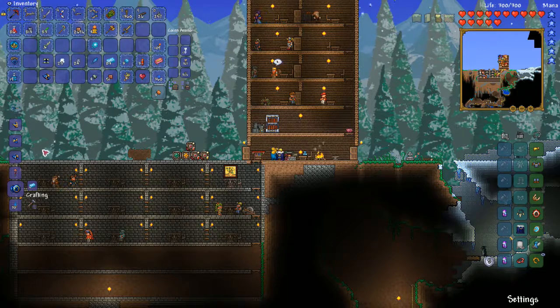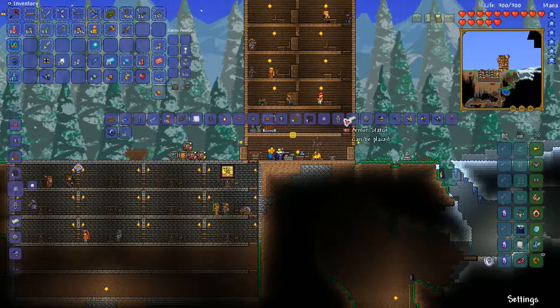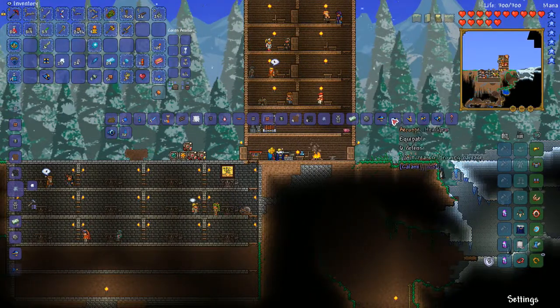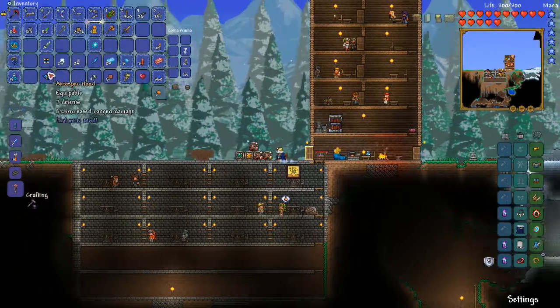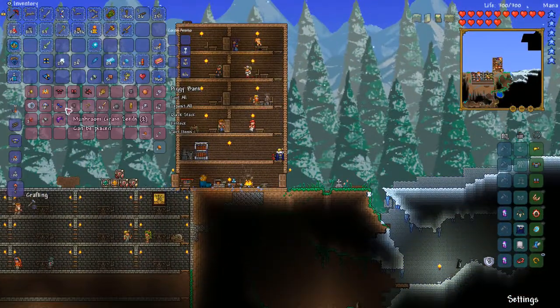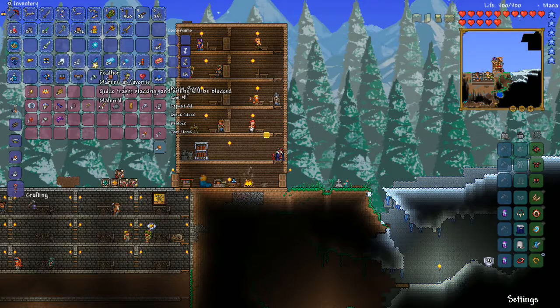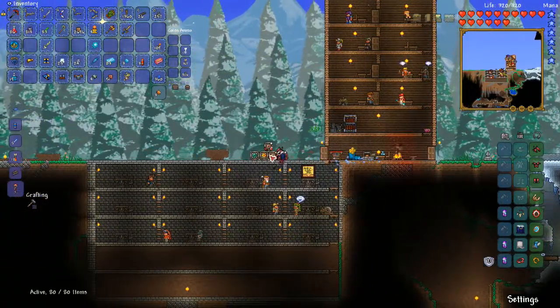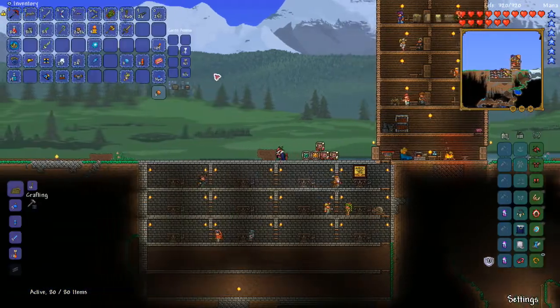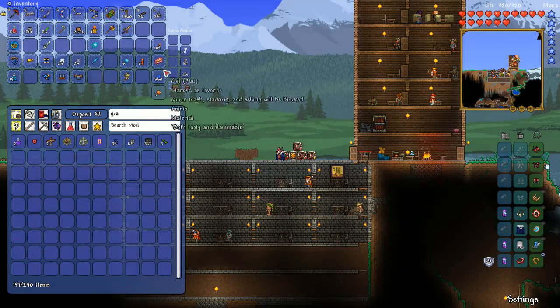The chest probably requires two feathers - yep, so we're gonna go up into the sky real quick and farm out some harpies. What's this? Aerialite headgear - throwing damage, cool. I don't know if this - oh crap, I stored it. Let me get that one thing - I stored my other set. Let me get my grappling hook, I don't know where it went. Do I have any rope? I do have rope, I'm dumb. Okay, just ignore that.